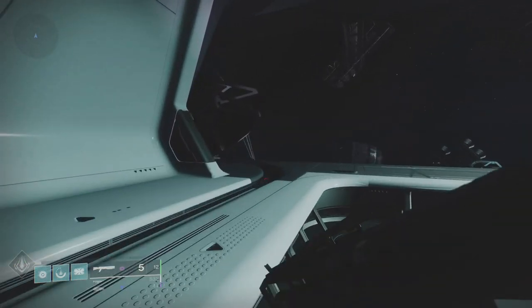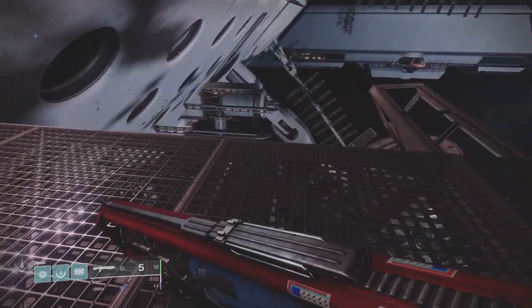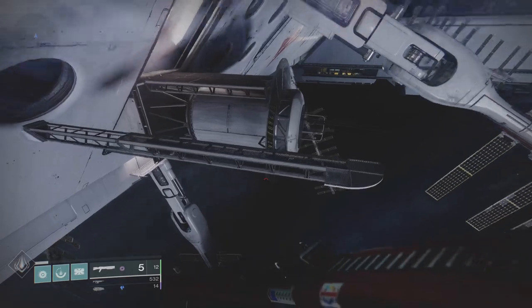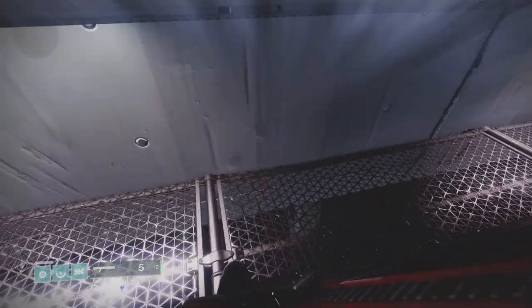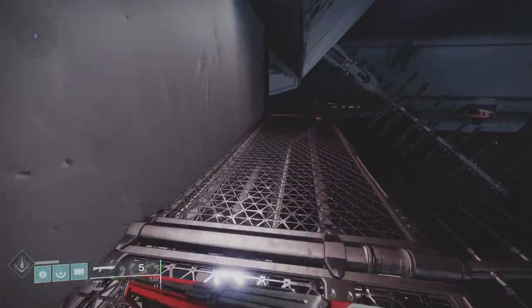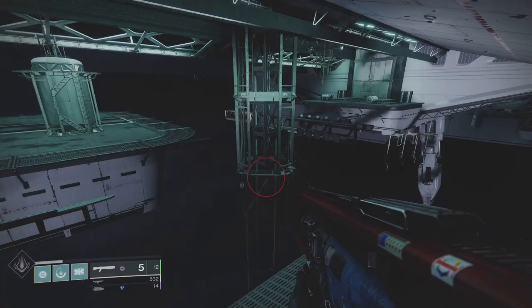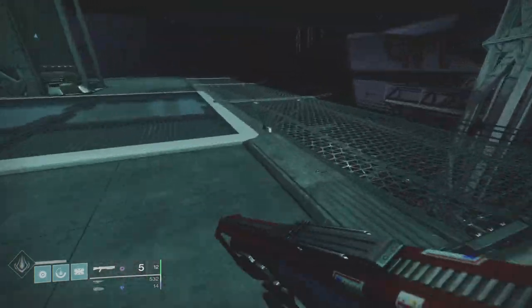I'm going to show you the exact location of the second chest, for people who might not know where it is. I'll also show how to get through the door on the Hunter — it's exactly the same. If you haven't got the Anarchy, this is a great way to get it. With three characters, this is 50 Spoils of Conquest per week. For people not raiding on every character each week, this is a great way to get Spoils of Conquest for random rolls from the final chest. It's a win-win — a really good way to get some cheap loot.